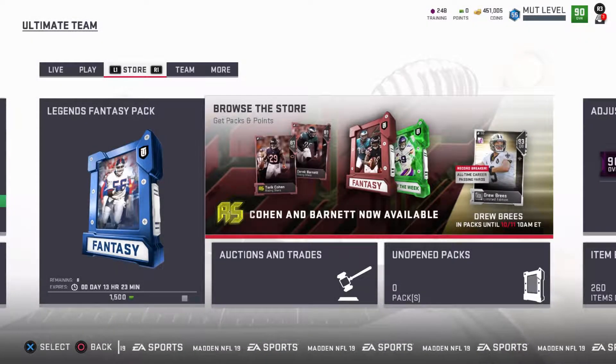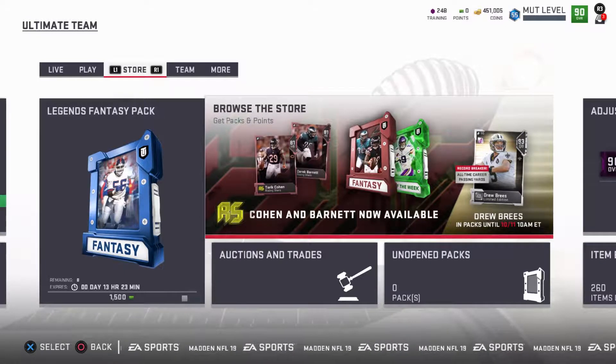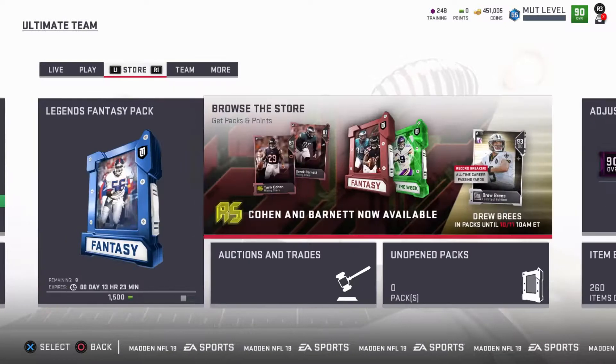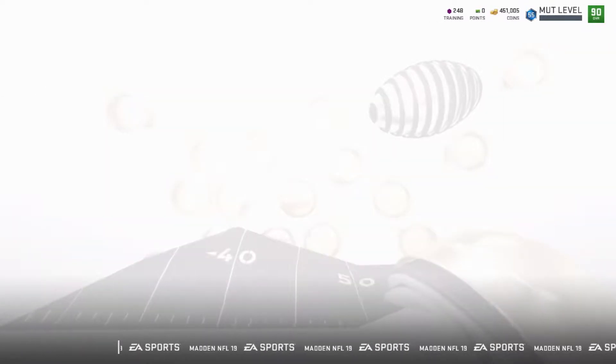Yo, what's poppin? It's Deejers, and I'm back with another 100-get-a-go player pack opening. It's my third time doing it, but today's a little bit special because there's a limited time record-breaking 93 overall Drew Brees Impacts, and there's also two 90 overall Vikings Impacts — Adam Thielen and Stephon Diggs, the best receiver duo in the NFL — so let's hop right into it.